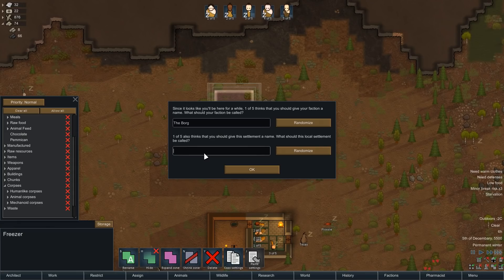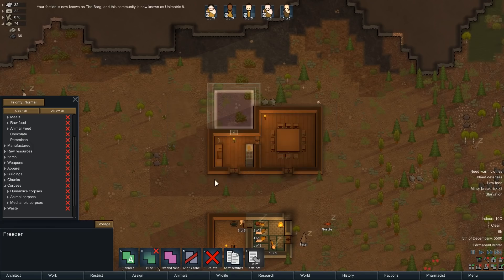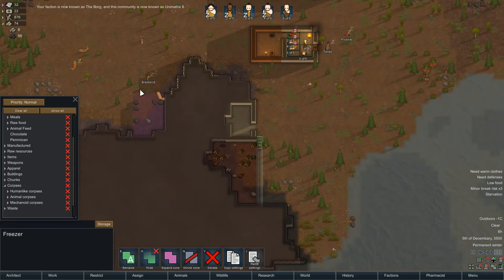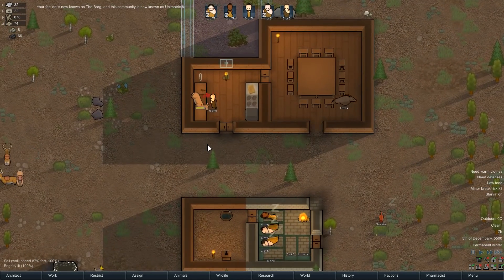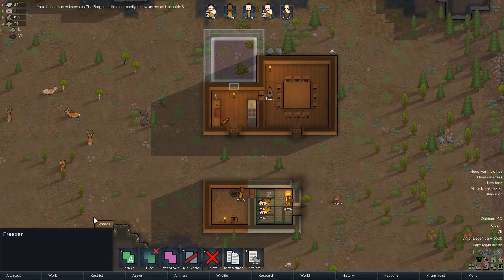And we need to give the settlement a name — Unimatrix. We're going to go with Unimatrix — eight's my favorite number — so Unimatrix Eight. The Borg in the community is known as Unimatrix Eight. Love it. And I messed this up, so we're going to need to go to Preferred, Animal Corpses, and All Food.